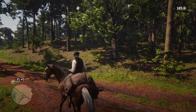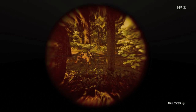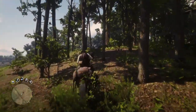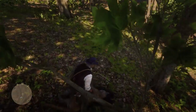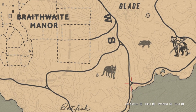Obviously, we need a Panther. Here is your location southeast of Braithwaite Manor on the water. This crossroads is the sweet spot for Panther spawns. In the old days, you used to be able to drop a deer here along with some potent predator bait and lure one out from the woods.